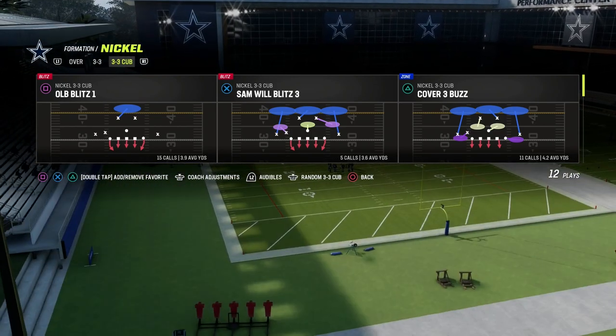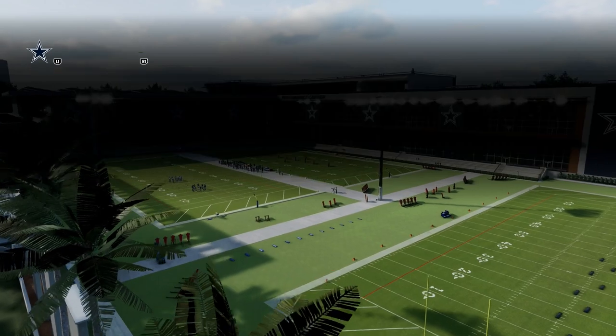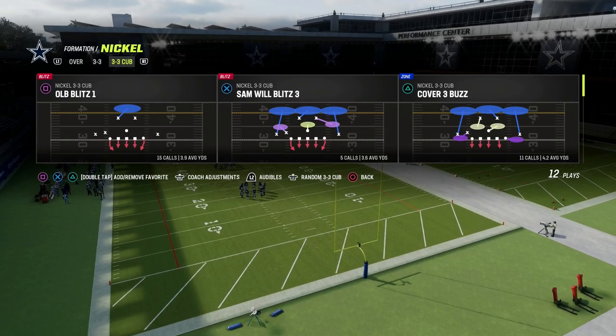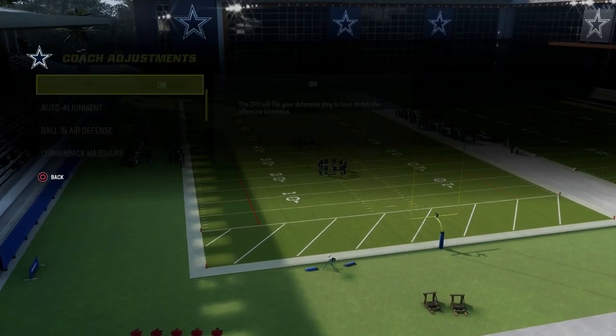Join the Patreon for just $10 — it gets you access to all of my Madden 23 offensive and defensive e-books. The link is down below. All you need to do is make sure that MikeBlitz0 is in your audibles, which it already should be if you are running the 4-6 playbook. And really, any 3-3 Cub should have that as the default blitz audible.